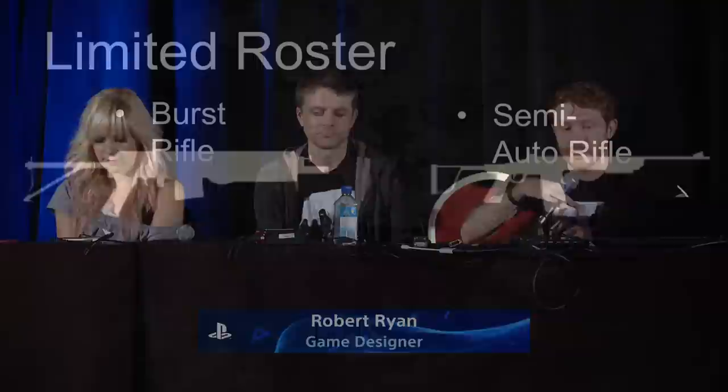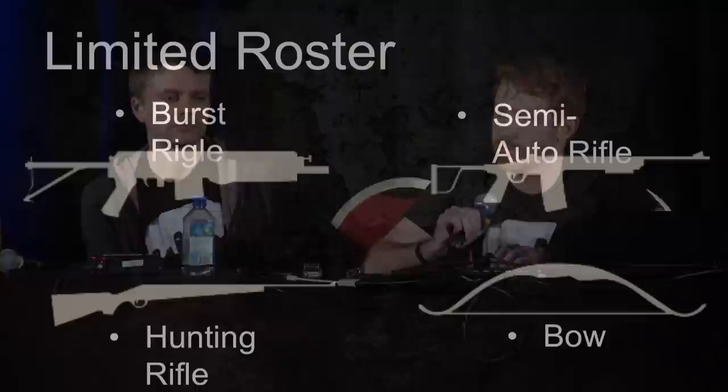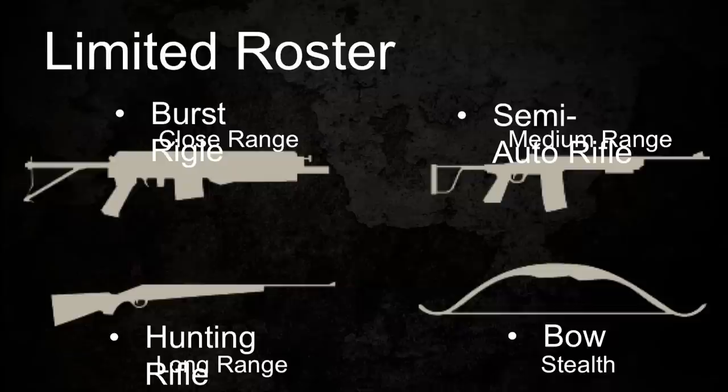We had a limited roster of weapons to work with — most shooters have two or three times our initial roster. We wound up adding a few weapons, specifically the semi-auto rifle and our first rifle. We wanted to make every weapon unique, feel great, and be important. So we took each primary weapon and fit it to a specific role: burst rifle for close range, semi-automatic for medium range, hunting rifle for long range, and our bow was our stealth weapon. Then we added silencers to really help people who wanted to play stealthily.